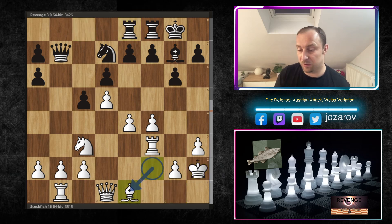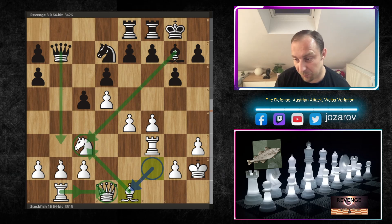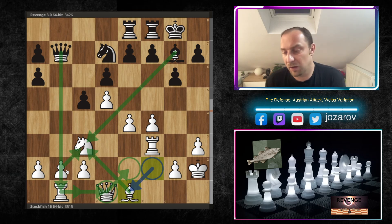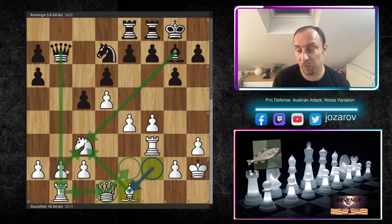After Re8, comes the interesting move Be1 - this keeps a nice grip around the c3 square. What Stockfish is trying to do is play more freely, perhaps moving the rook somewhere. The knight is a little overloaded: if something clears and you move the queen, after Bxc3 without the bishop on c3, taking with b takes c3 would leave the rook hanging on the b-file - something to consider when playing with the white pieces.